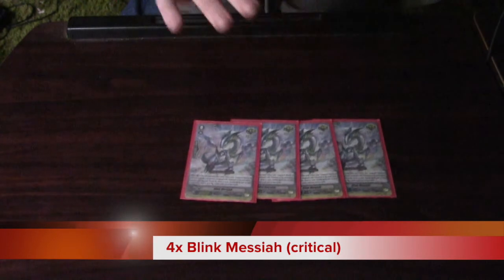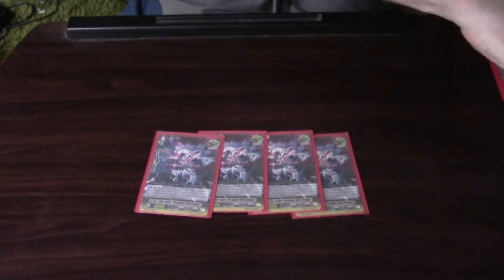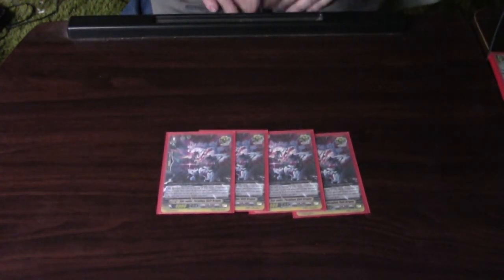For the trigger lineup, I run 4 Blink Messiah — the G version, Persona Crit. Pop it into the soul, give your vanguard 5k, draw a card, lets you gain more soul. And then the next trigger is 4 Star Vader Paradigm Shift Dragon. If you have a Star Vader vanguard you can return this unit to your deck and lock one of your opponent's cards. But I mainly like to use this unit so I don't deck out — just bounce this unit back to the deck and shuffle it, so I'll see it later with all the other drawing abilities my units would do. So yeah, 4 Star Vader Paradigm Shift Dragon.